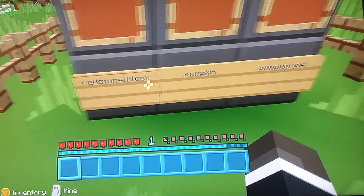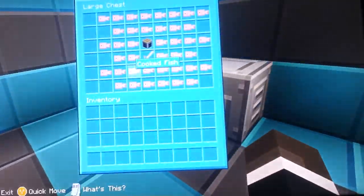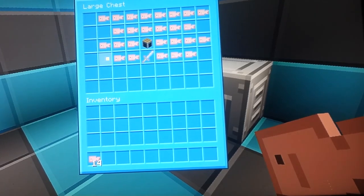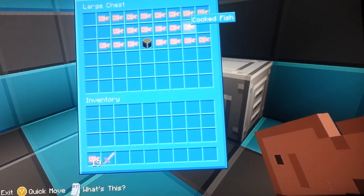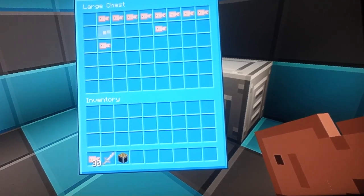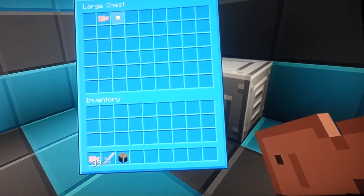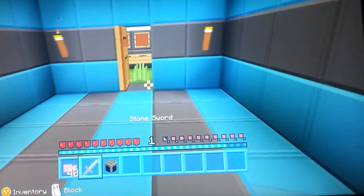Redstone block, pumpkin and pumpkin pie. So we start off with these items: hooks, fish and swords and a crafting table. That might be quite handy. Let's just take all these. I'm on Xbox edition, so Xbox 360. On PC you can just press one button then all the fish come to you. So right, let's try it. We have to get redstone block, pumpkin and pumpkin pie.